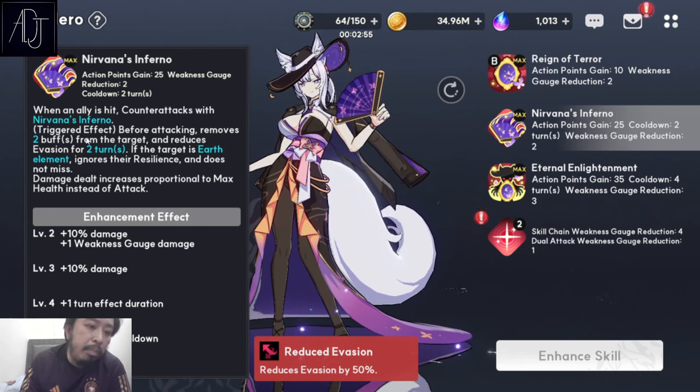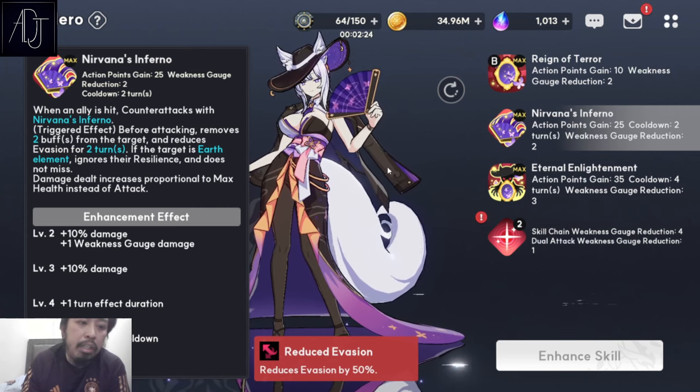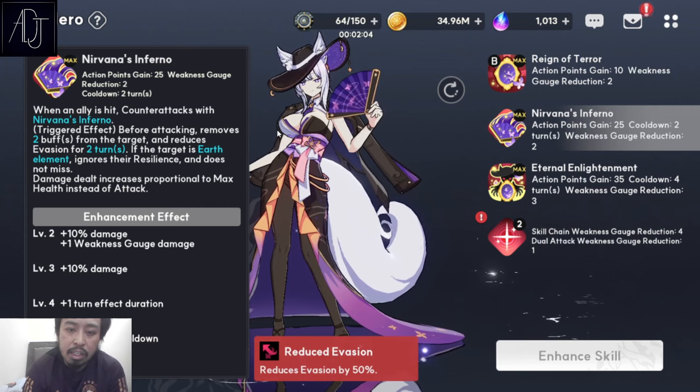Her skill 2 is a counter attack — when an ally is hit, she counter-attacks with Urbana's Inferno. The diversifier trigger effect removes two buffs from the target and reduces evasion for two turns. If the target is Earth element, it ignores resilience and does not miss. Damage dealt increases proportional to max health instead of attack. The most noticeable boss this counters is the Twin Beetle, which has invulnerability and evasion buffs. She removes those buffs and inflicts reduced evasion. She's also really good in Chimera.